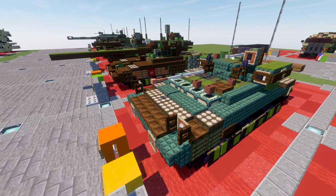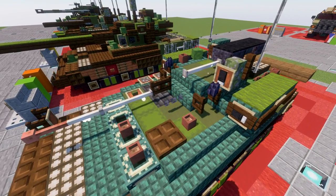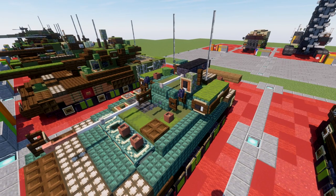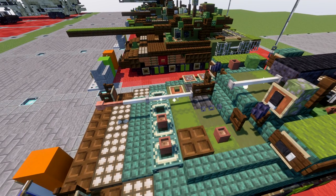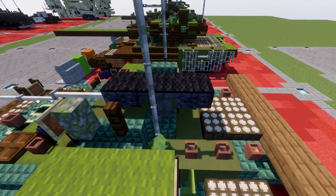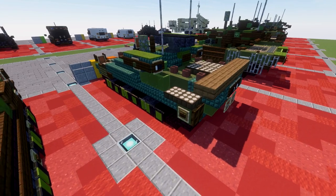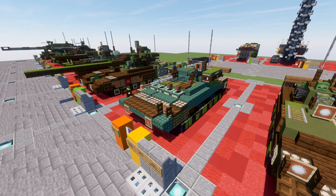Starting off with the front of the build, there's nothing too fancy — just the driver's viewports and hatches above the crew compartment. We then have the turret itself, which has the launchers on the sides — one of the key components of this upgraded BMP-2M with the Breezok turret. We have the main 30mm gun and the coaxial 7.62mm machine gun. The grenade launcher is located up top, and the back of the vehicle is pretty simplistic. It's a really nice-looking build and one to build since it's a very prominent vehicle being used by Russia at this time.